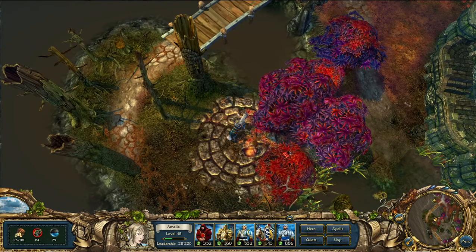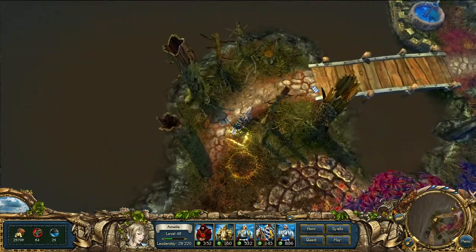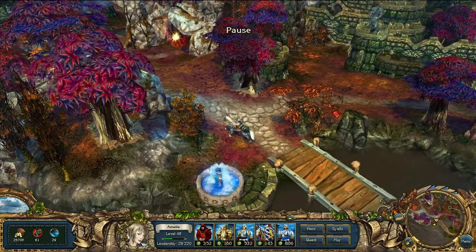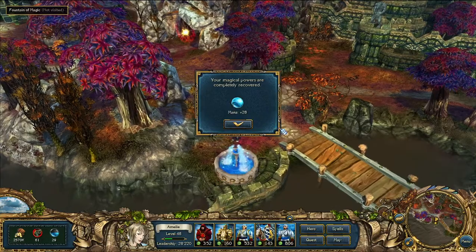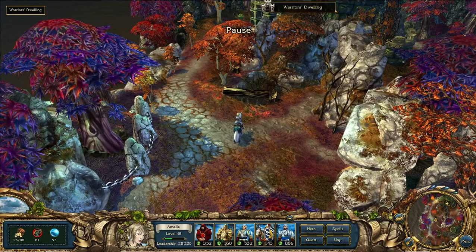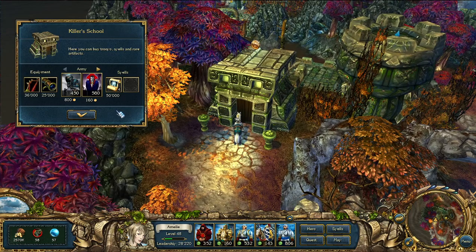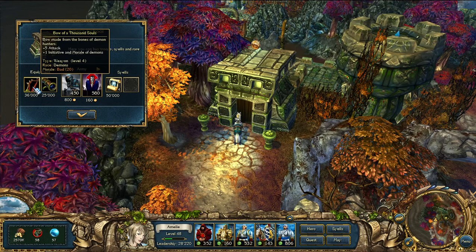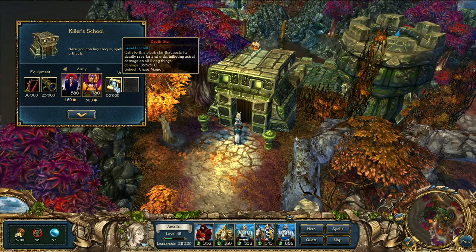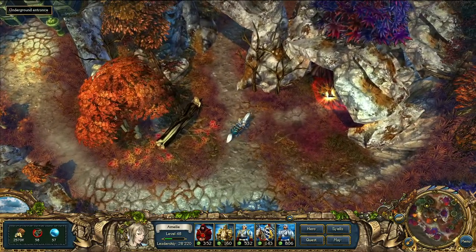A red dragon egg — I'll take that. Anything buried around here? I was going to say this probably boosts my mana. Warrior's Dwelling — plus five attack. It boosts demons, good for demons. Let's try going in here, maybe I'll find somebody I can fight.